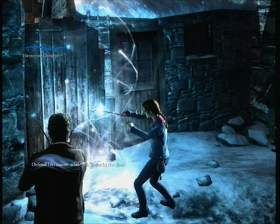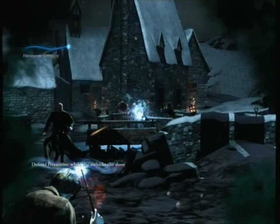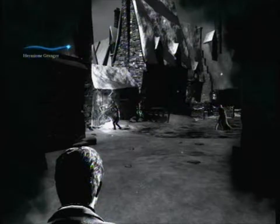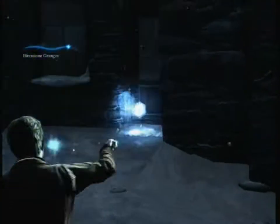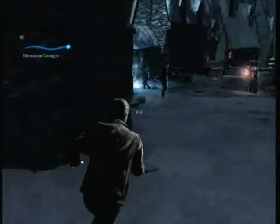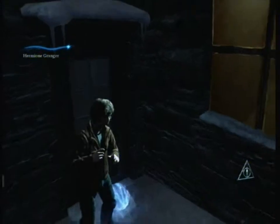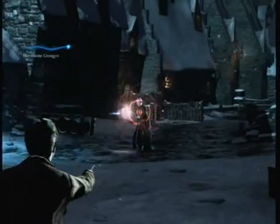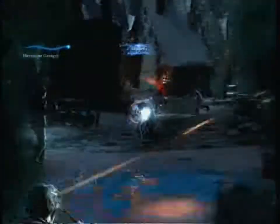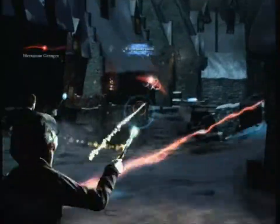This is the next collectible in the achievement tutorial. During this part of the campaign, you're supposed to be defending Hermione from the people trying to attack her while she's opening the door. When you're facing Hermione, go straight back and to the left. There's a collectible in the corner. This is kind of hard to see from this angle, so just make sure you come all the way back. This is the music track for this level.